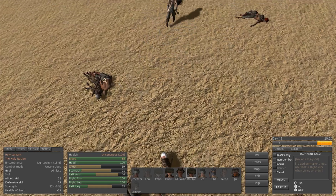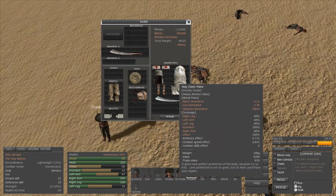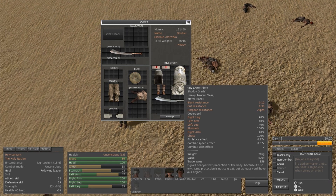We got some plate armor — that is good news for us. We can get out of here now. The guy's in a recovery coma but that's okay. Holy chest plate, I love it — might be poor quality but that's alright. It's better than what we have, better than heart protectors.